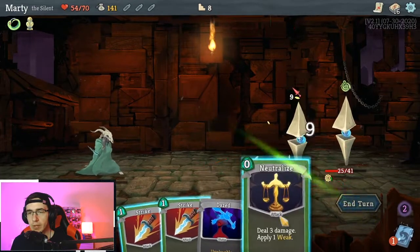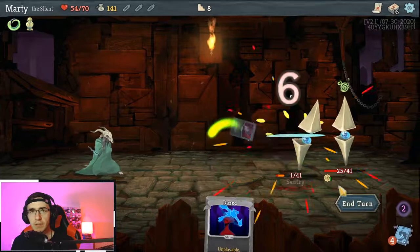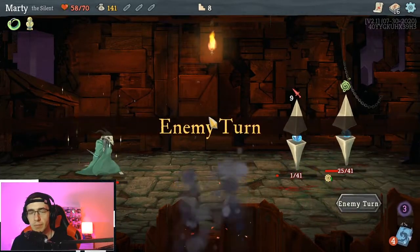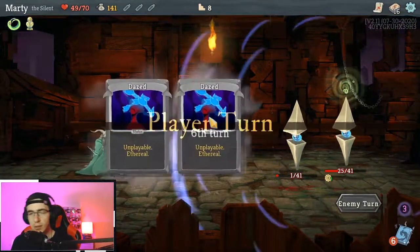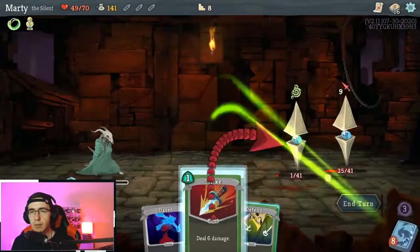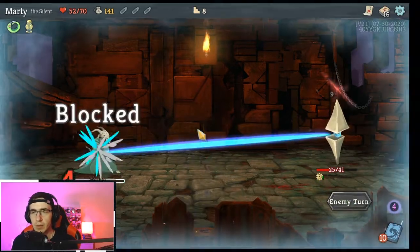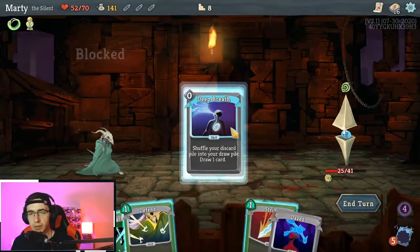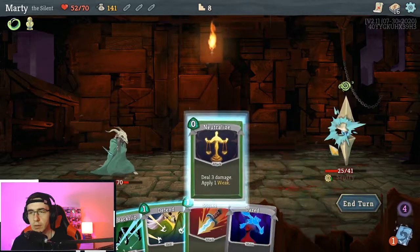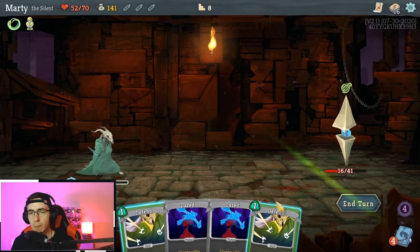Next up, the shop. We've already discussed that you shouldn't be taking cards you don't need, so you don't need to go to the shop every act or hit two shops in an act. You need to go to the shop when you've got lots of money and can buy lots of relics. I try to avoid the shop unless I've got over 400 gold, and then you can go in there and buy a couple of good relics. Maybe you'll buy a card in there as well, but the chances of them having a card that fits your strategy feels quite low.